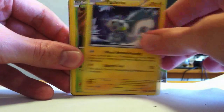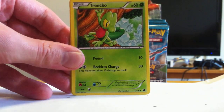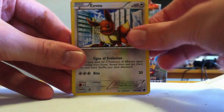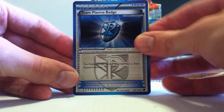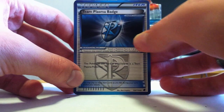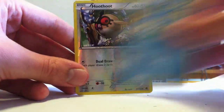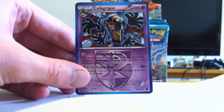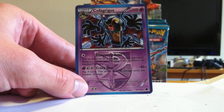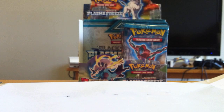Litwick, Haxorus. Trico, Eevee. A Team Plasma Badge — anything with this badge is a Team Plasma Pokemon. That's kinda nice. Nidorino, Shedinja, Reverse Hoothoot. Ooh! And Cofagrigus — thought it was a holo. Elongated Arms is very helpful — 30 damage to any Pokemon.